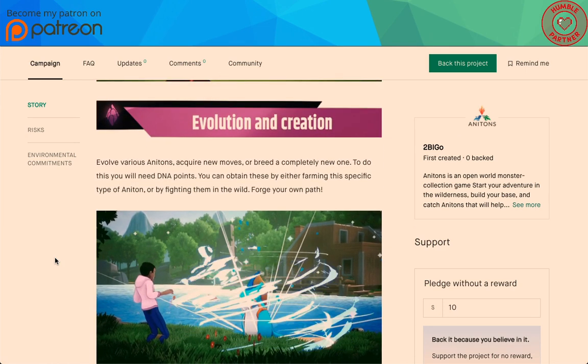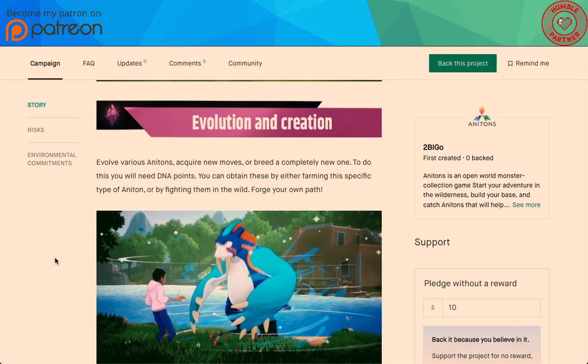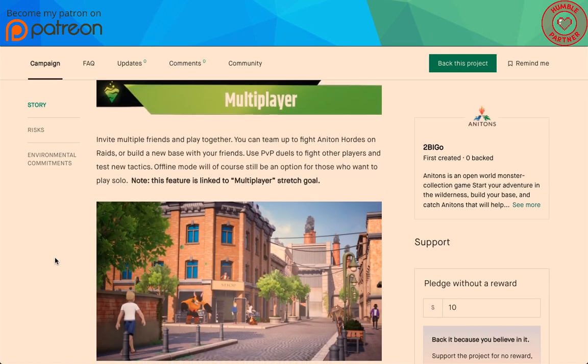Evolution and creation: evolve Anatons, acquire new moves, breed a completely new one. To do this, you need DNA points — you obtain these by either farming a specific type of Anaton or by fighting them in the wild. Forge your own path. Multiplayer: invite multiple friends and play together — team up to fight Anaton hordes, go on raids, or build a new base with your friends. Use PvP duels to fight other players and test new tactics. Offline mode will still be an option for those who want to play solo.